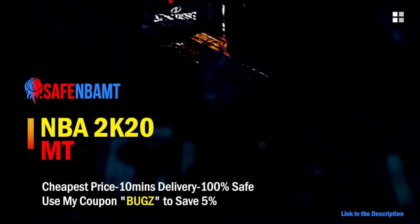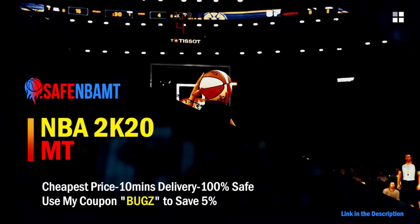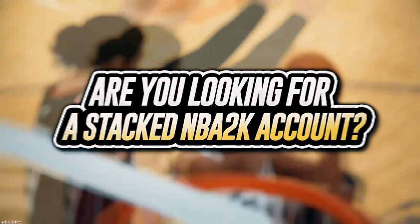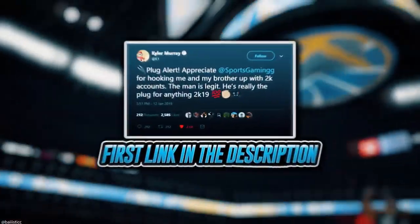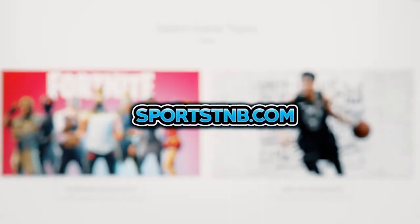If you want cheap, fast and reliable NBA 2K20 MyTeam coins, head over to nbasafe.com and use code 'bugs' for five percent off at checkout. If you need MT and want to get 12 and 0 done, check out my sponsor Rose NBA on Twitter. If you're looking to buy a stacked NBA 2K account with max badges and more, visit sportstmb.com — click the first link in the description to get your account today.